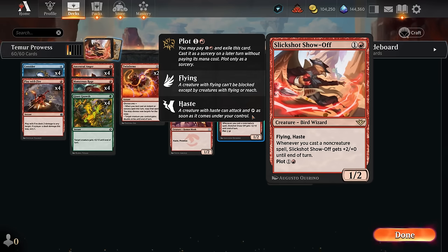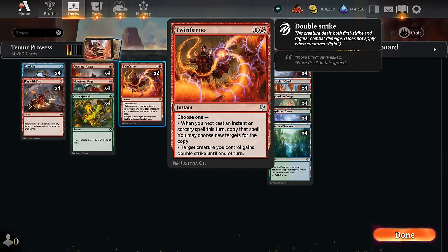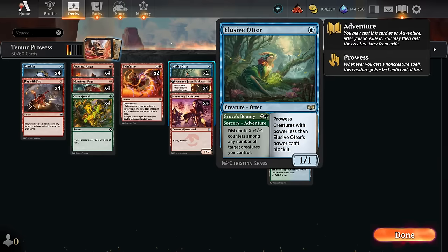Slick Shot can potentially set up one-hit KOs, especially when combined with pump spells like Giant Growth or Monstrous Rage, increasing its power by three, and especially with Twinferno giving double strike until end of turn. We can potentially deal 16 damage as early as turn three with just a single attack from Slick Shot. Because it has flying and haste it has built-in evasion, making it pretty difficult for the opponent to block. Our other creatures also include two copies of Elusive Otter.